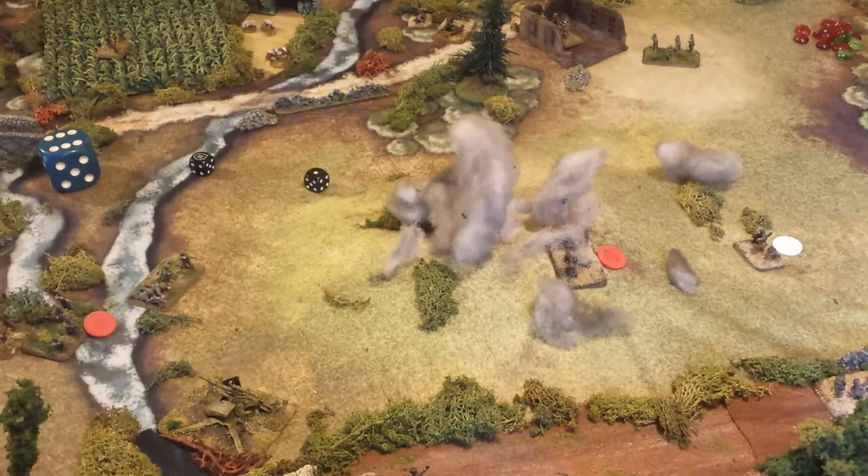Basically, you either have to have an observer or a headquarters that can actually see the target. The target can be an enemy unit, the edge of a piece of terrain like the edge of a forest, or the center of a terrain piece. In this case, the Americans have called in a strike on this hill.